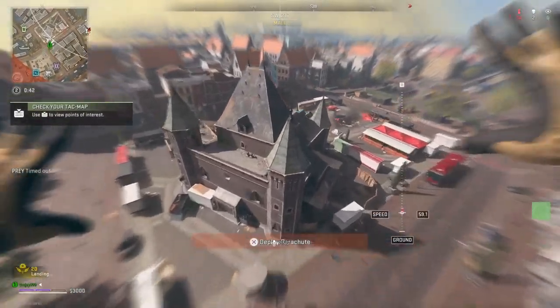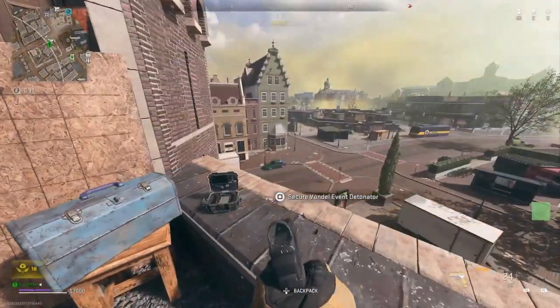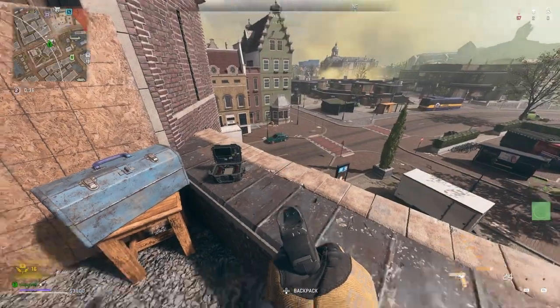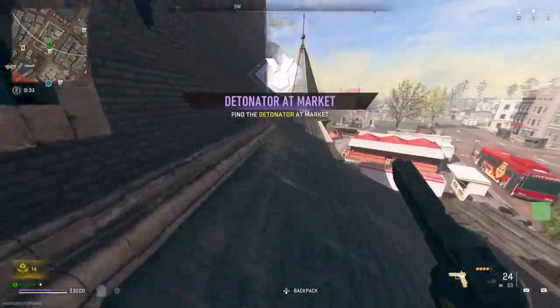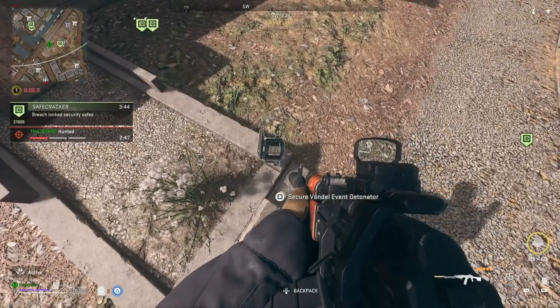The one for Market you can find on the top beside the toolbox. The one for Graveyard you can find a few steps behind the police vehicle.